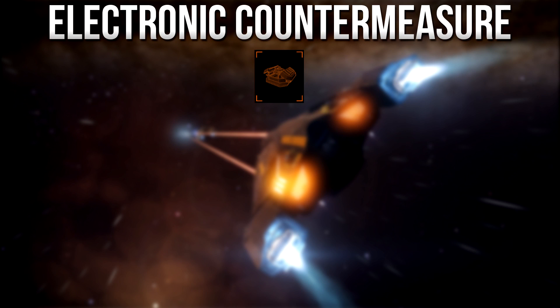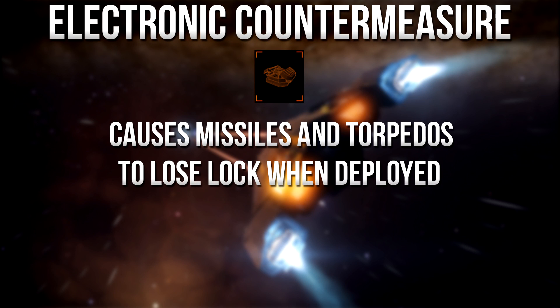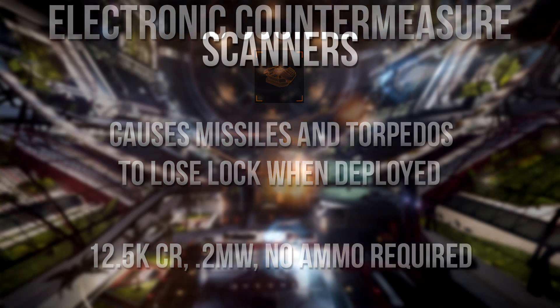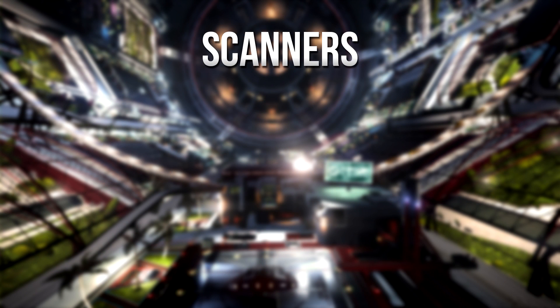Next up is the electronic countermeasure. This causes missiles and torpedoes to lose lock when deployed. It requires no ammo, has a 0.2 megawatt power draw, and costs 12,500 credits. I don't use it too much, but it's an alternative to the point defense for those who prefer it.